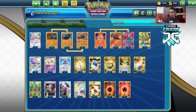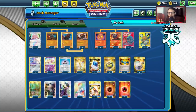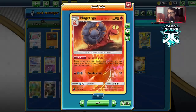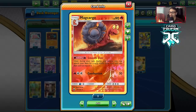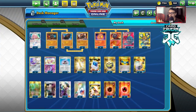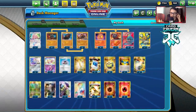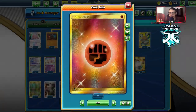Dedenne is really good in Colossal to discard energy. The rest of the deck: Evolution Incense, 2 Cram-o-matic for search, 4 Rare Candy, 4 Quick Balls, 1 Ordinary Rod to get back Makargo GX. I'm playing Smooth-Over — debating whether it's worth it, but you can guarantee cards like another Slugma, energy, Rare Candy, or Colossal in the early game. You could swap it for an extra Makargo GX or a Rosa.